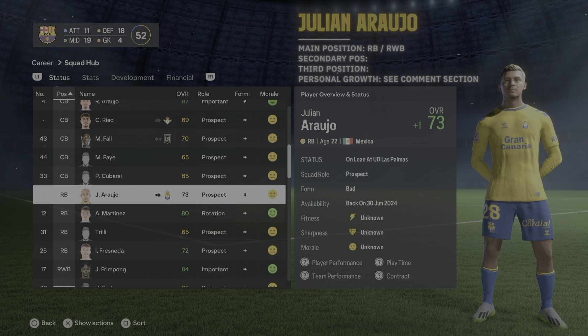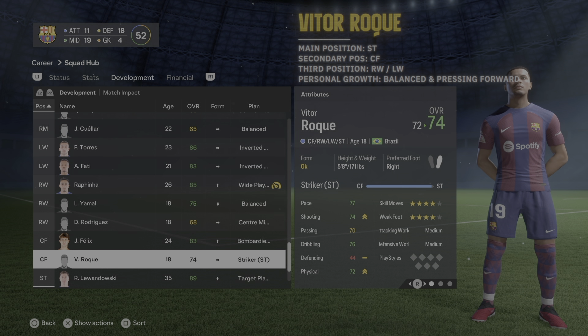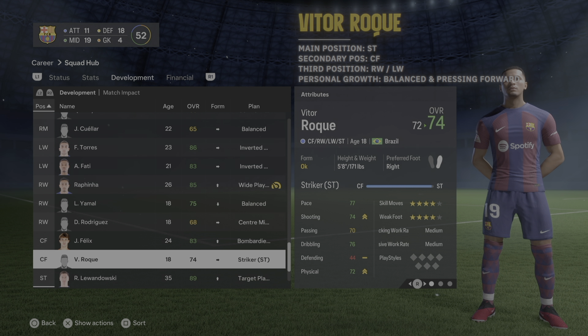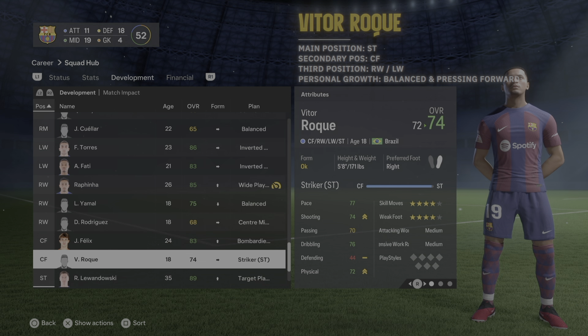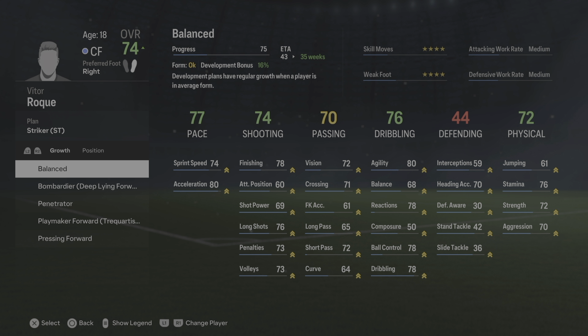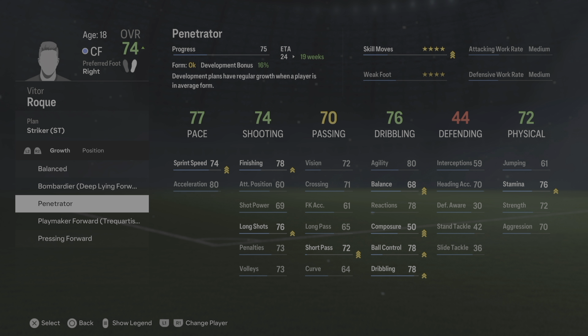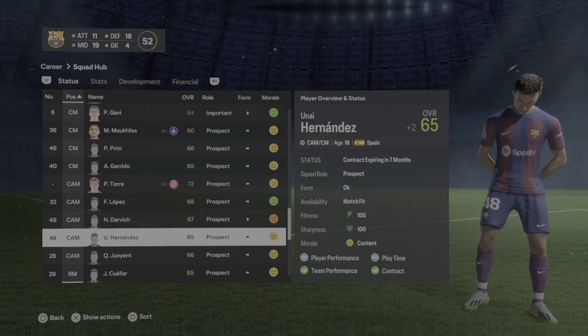Julian Araujo is on loan but once he returns train him as a right wing back. For his personal growth let me know in the comments. Victor Roque's main position is striker; train his secondary as center forward where Joao Felix plays since Xavi will likely rotate them. Also train him as right and left wing forward. For individual growth I'd rotate between balanced and pressing forward — he's a really good pressing forward.